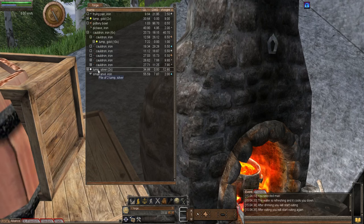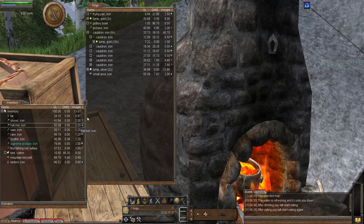Gold jewelry is the most valuable, followed by silver, and lastly iron. You can make jewelry out of iron, so that's the free material option. With that said, let's now make a ring, bracelet, and necklace — I'll open up my inventory.